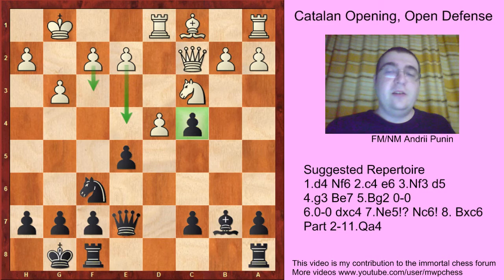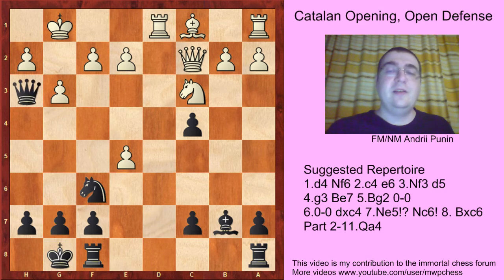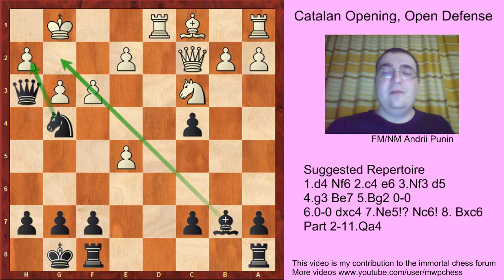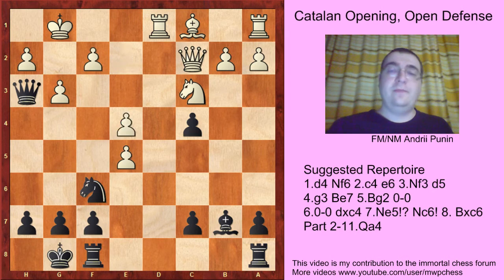Black can try Qa6 or Qd7 — it really doesn't matter. Because after dxe5, black plays Qh3. Here f3 is a bad move because of Ng4; that idea of this attack is devastating. White should try e4, but after Ne5 the black's attack continues: f4, Ng4, and f4.